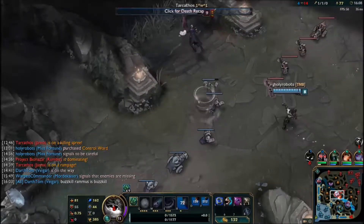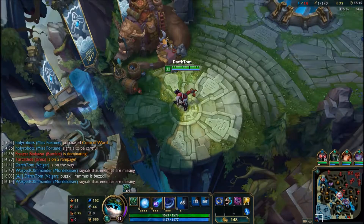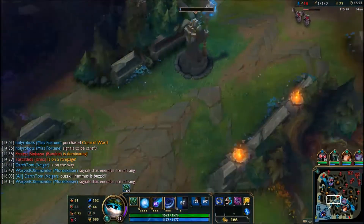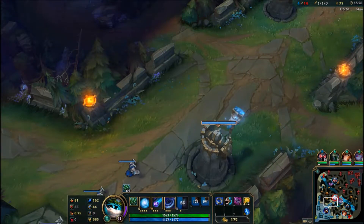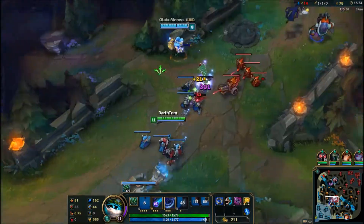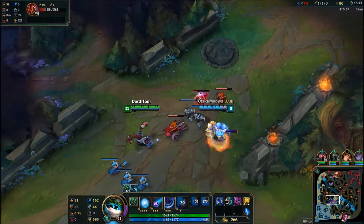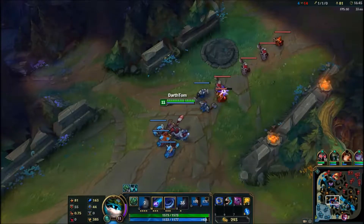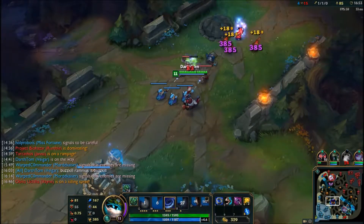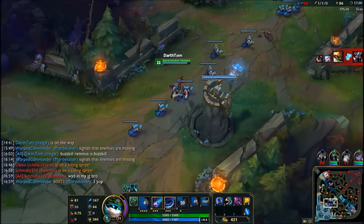I would only die relatively three more times after that, but I would get kills about six more times as well. My team is really getting their ass kicked — the enemy took my mid turret. I'd be able to help Poppy clear the creep wave. That's another death for Mordekaiser up top.